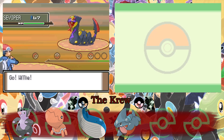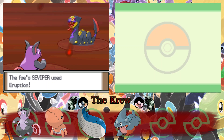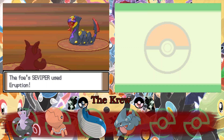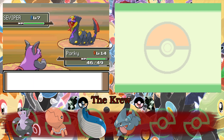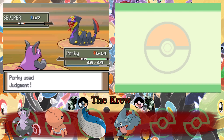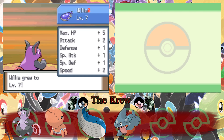A Seviper? Eruption. Okay, hopefully that doesn't do too much. Oh yeah, that does nothing — you got nothing to worry about. And Judgment. Boom. Goodbye. Nice. Willie's leveling up some more, learning Soft-boiled.